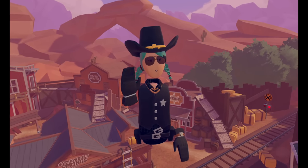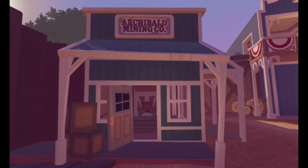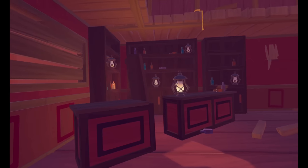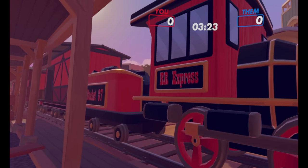Hello everybody, today I'm going to be giving you 10 tips on the new Rec Room original, Showdown. This western town features a mining company, theater, liquor store, bank, jail, sheriff's station, and general store, with a functional train running right through town.